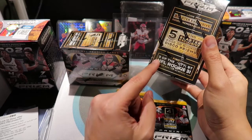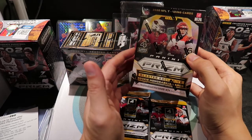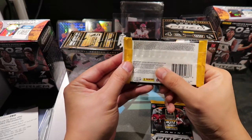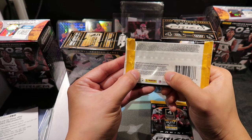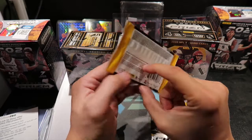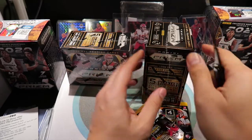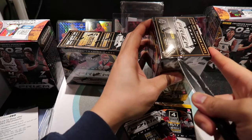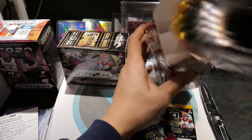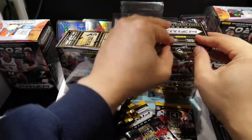You find three rookies per box on average. You're mainly looking for the Burrow, the Tua, the Herbert, and the Jalen Hurts — those are the top quarterbacks to look for. For the hanger packs, you actually get a lot more stuff. You get chances for a black and white checker, rookie autographs, prism green, and things like that. This might actually be more lucrative — you at least have a chance for autographs. The blaster doesn't say you have any chance for autographs. You're mainly looking for the prism rookie cards. Four cards per pack, six packs per box.